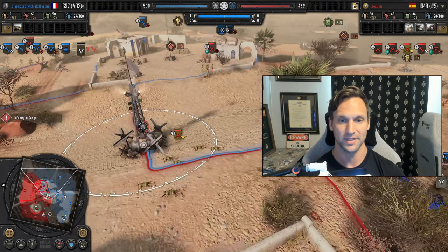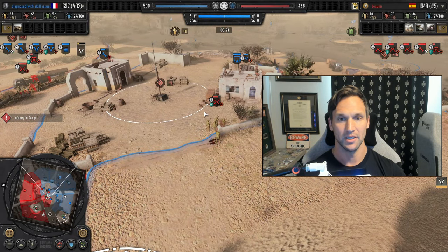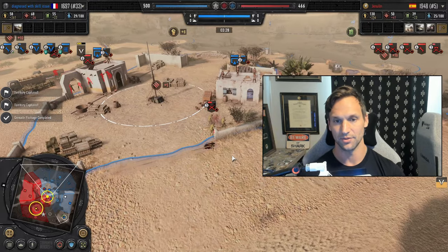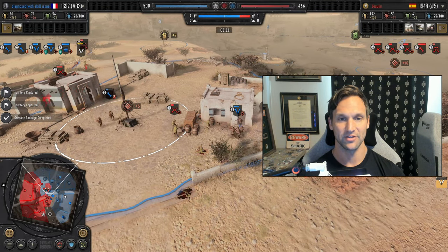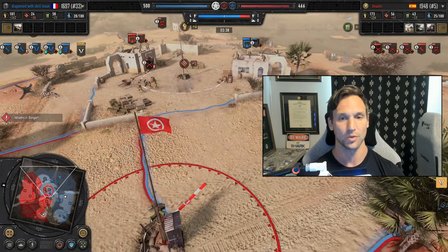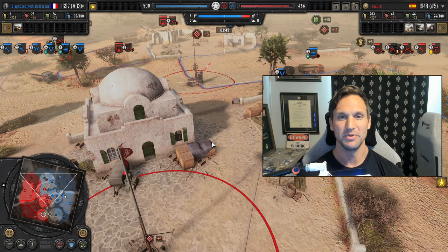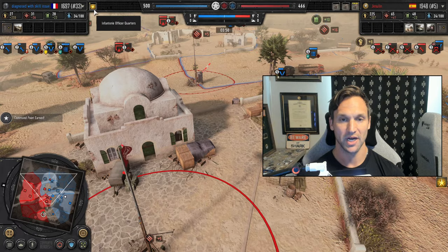When you let units hop in and out of garrisons that quickly, you're basically removing the ability to counter the garrison — flames, grenades, and mortars don't have time to have an impact. I'd like to see maybe a little bit more of a delay, especially in bigger buildings. If it's a three-story and guys are on the roof, they shouldn't be able to exit in half a second. Some sort of extended garrison interplay would be difficult to balance, but it would make garrisoning more high-risk, high-reward — a great defensive spot, but if you get caught out, you might lose the unit or take a bunch of damage.